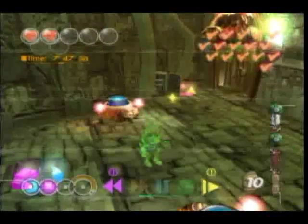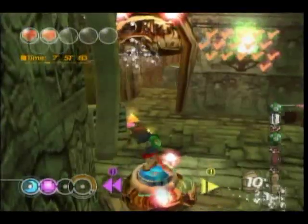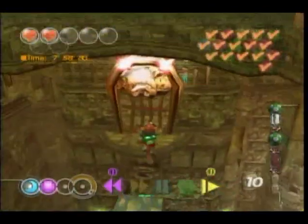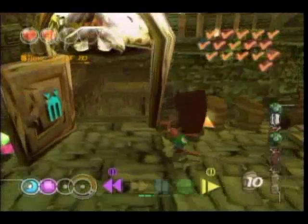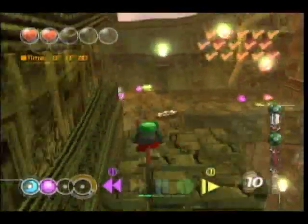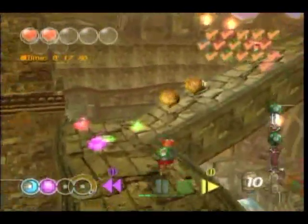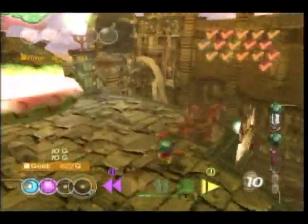I've never actually really experimented with this game, believe it or not. I've always played it like it's supposed to be. So now that we've pretty much gotten through all that, let me wait for the platform to come up so I'm not just jumping into a random spot. And we're back over here. Now we just need to jump in, and time sweep complete. Just skip through it like normal.